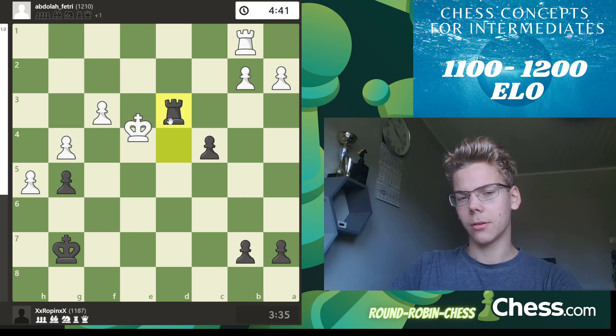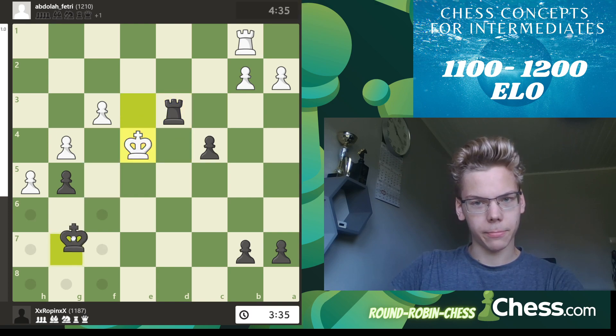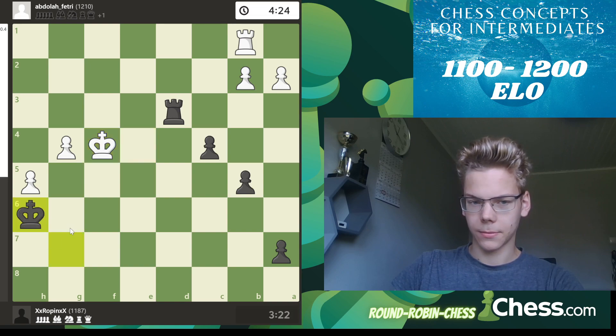Look for checks — they win time here because now the king is a little bit passive. I go b5, going for some push. He goes as well, but that allows king h6. That's what I find.